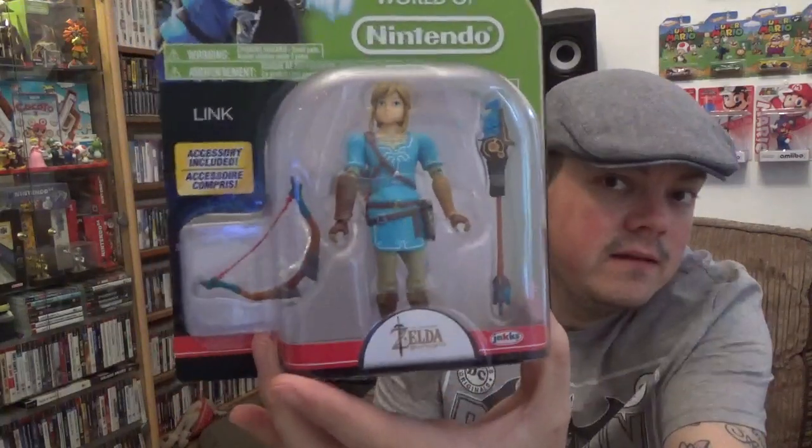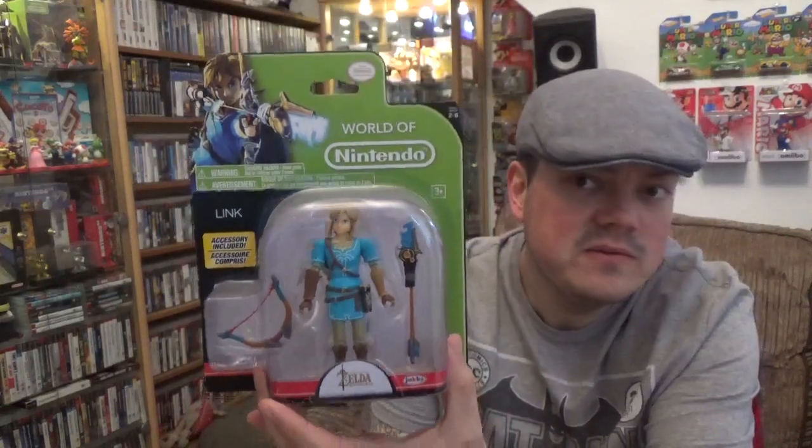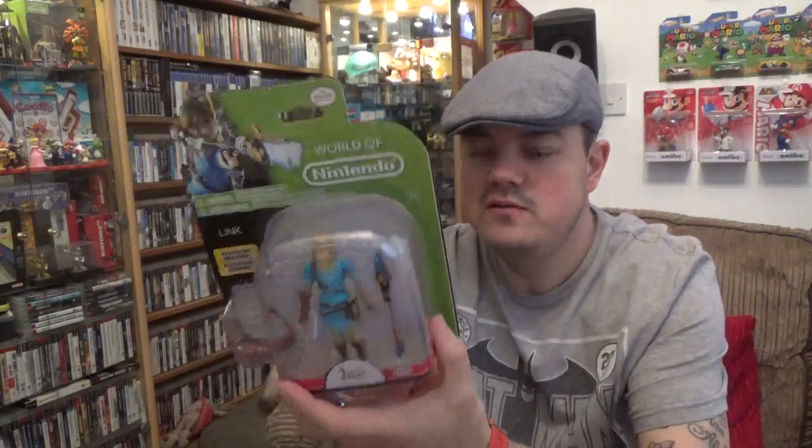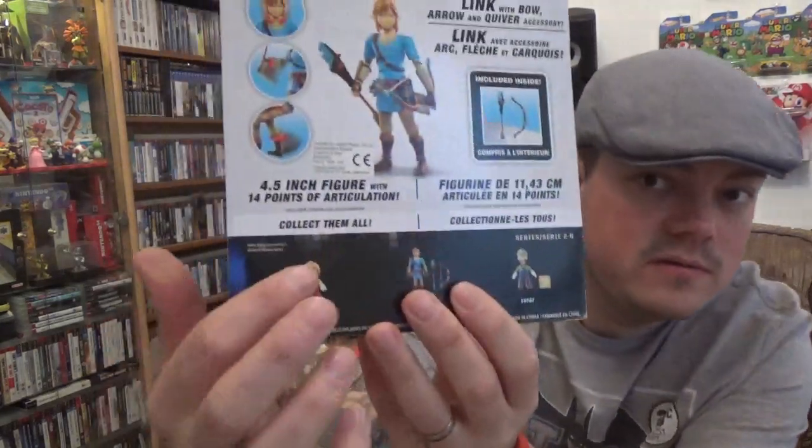I managed to get this one. Haven't bought too many World of Nintendo figures of late, but this was one that I did want — that's Link from Breath of the Wild. I think he was £20 off eBay. I do want the Mario Maker one as well, but I can't keep up with these things. Some of them are ridiculously hard to get, or don't seem to have come out over here.